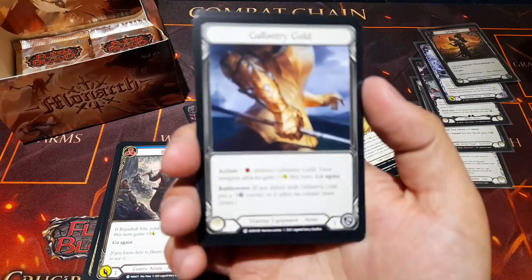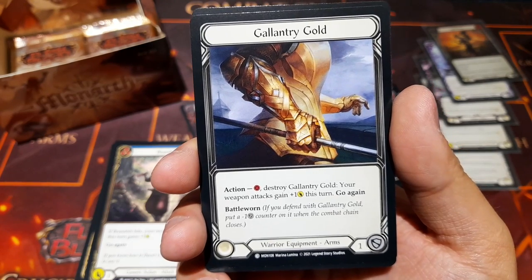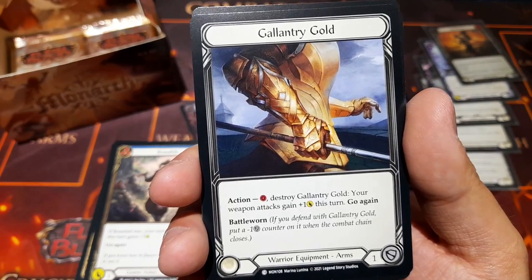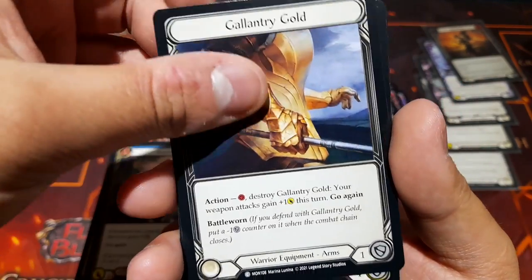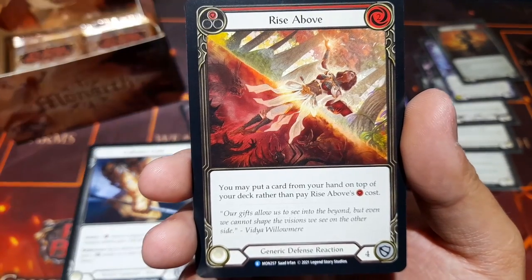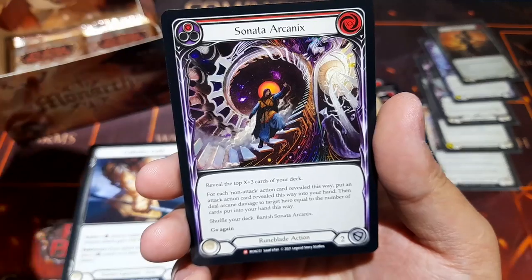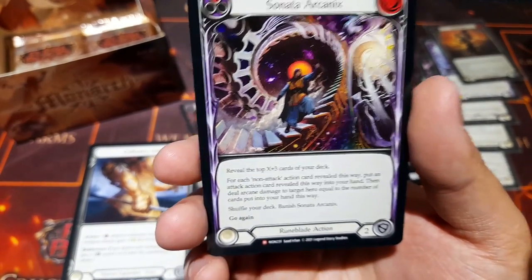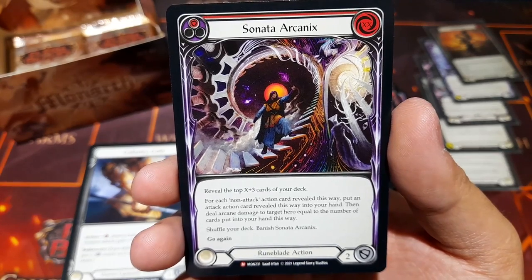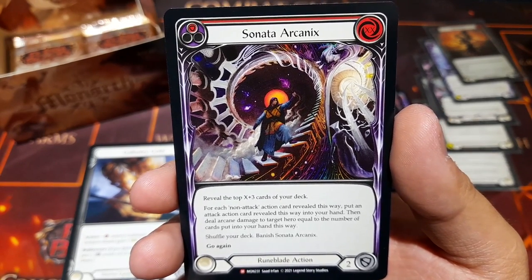We also have Gallantry Gold — equipment for the arms: cost one resource, destroy this, your weapon attack gets plus one damage and Go Again. Rise Above as a gorgeous rare: you may put a card from your hand on top of your deck rather than pay this card's cost — interesting. And another majestic — a double majestic pack! Sonata Arcanics for the rune blade: reveal the top X plus three cards of your deck.